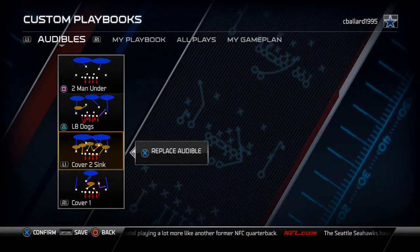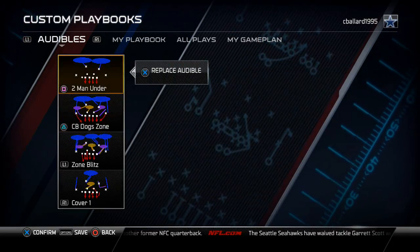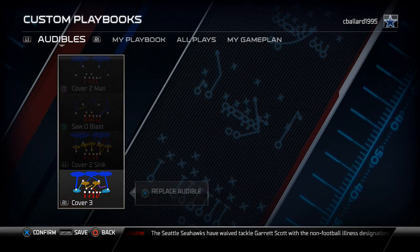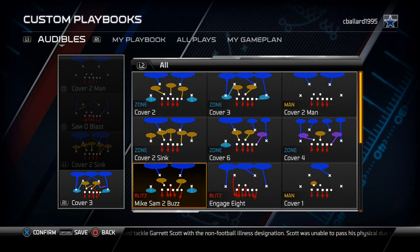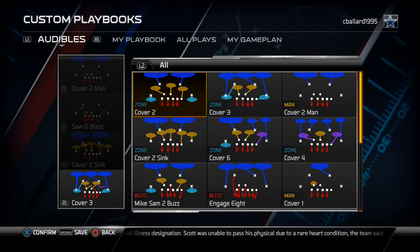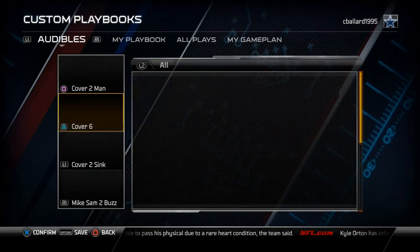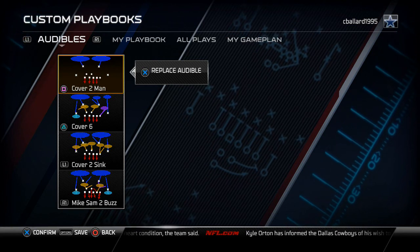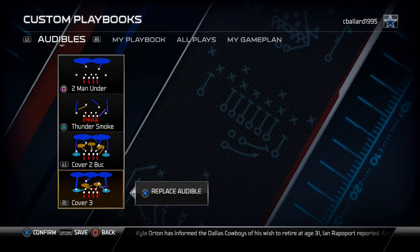For the 4-3 Over, I like to set the Cover One as a nice little screen stopper, then the Zone Blitz, the CB Dogs Zone, and the Smoke Mid Zone as my audibles. For the 4-3 Over Plus, I like to have the ability to access every coverage in the game. I use the Mike Sam 2 Buzz because it's a pretty good middle run defense but also lets me drop those middle linebackers into hook zones to play a traditional Cover 2. I also put in the Cover 2 Sink, the Cover 6, and the Cover 2 Men Under — so I can access every coverage in Madden 25 from the 4-3.